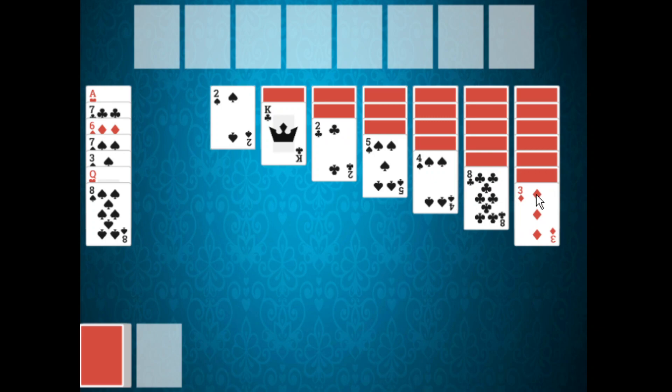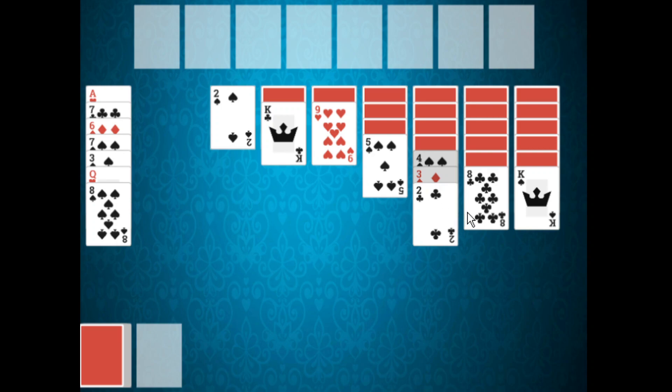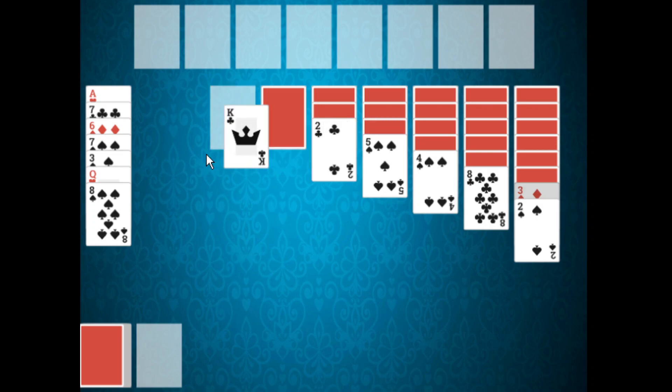Note that you'll only ever be able to make a move with the top card of the tableau pile. You cannot make a move with a pile of cards or a group of cards — only ever with the top card. If you have an empty tableau pile, it can be filled with any card. It does not matter what card you place in the empty tableau pile; it is totally up to you.